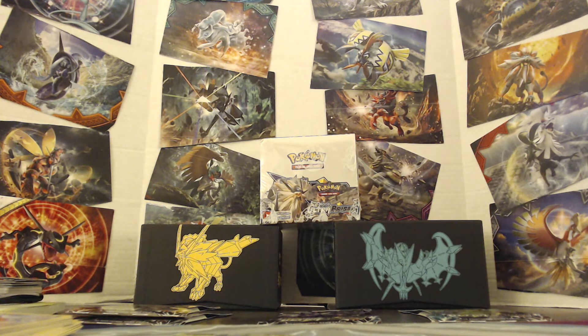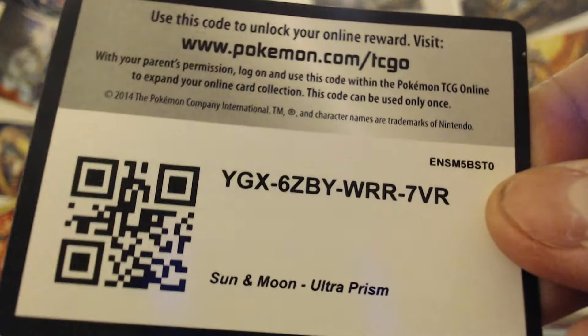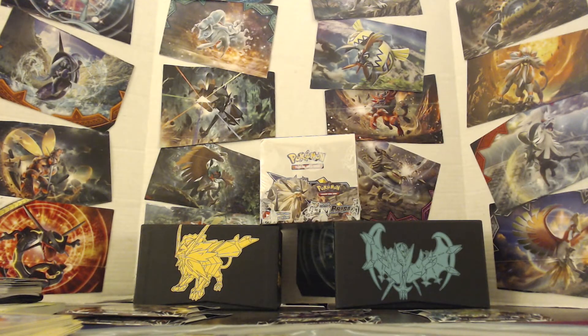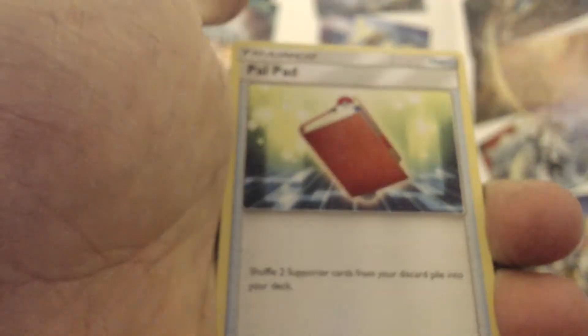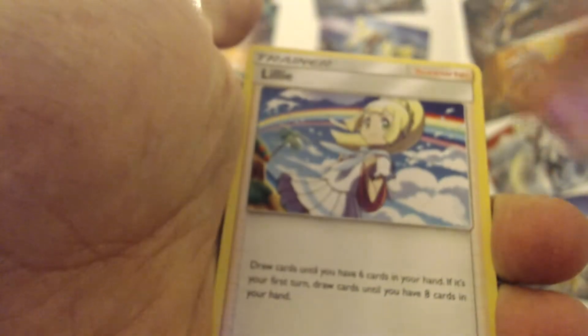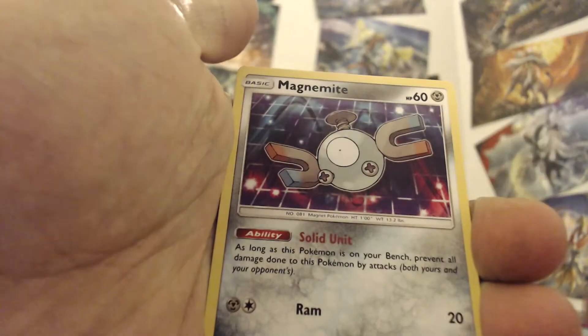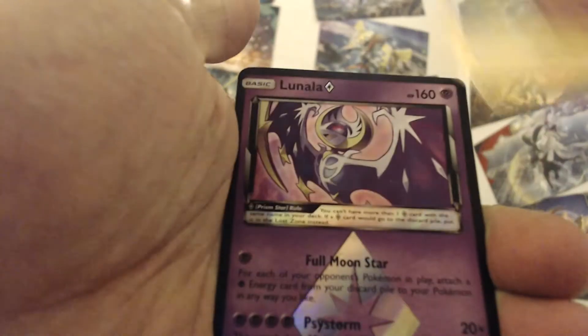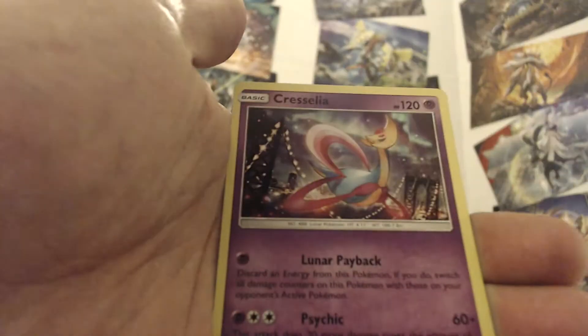It was a Lunala pack inside a Lunala - maybe that's a sign! We got Pal Pad, Magneton, Lillie, Magnemite, Magnemite, Buizel, Magnemite - another cute Exeggcute - Shinx, oh Lunala Prism Star, and a Holo Chrysalia! Wow!